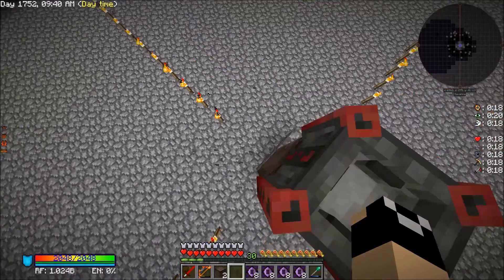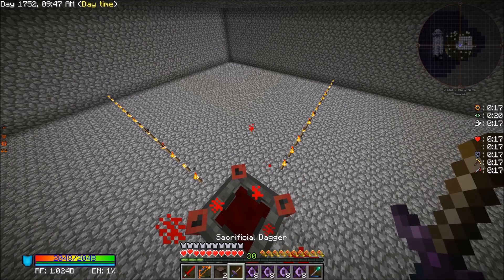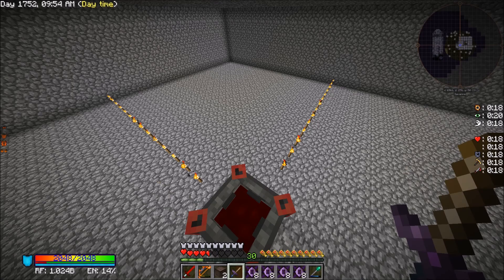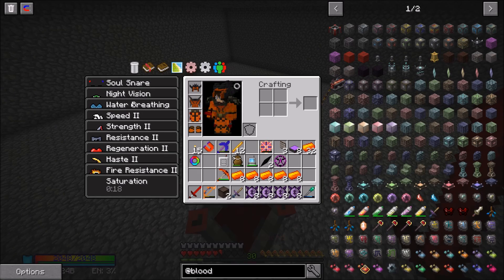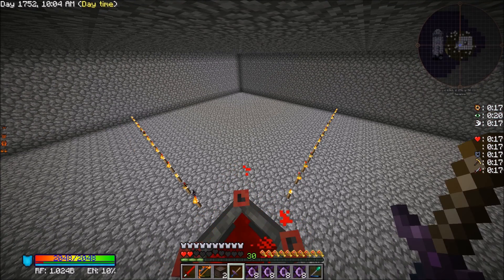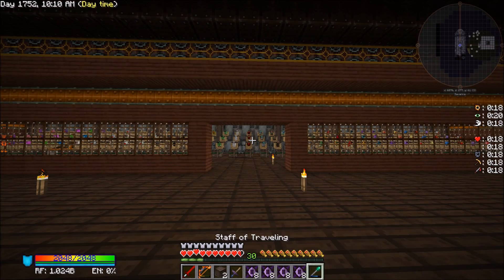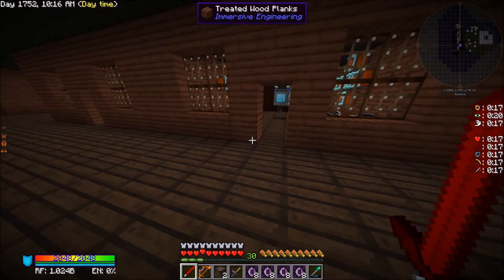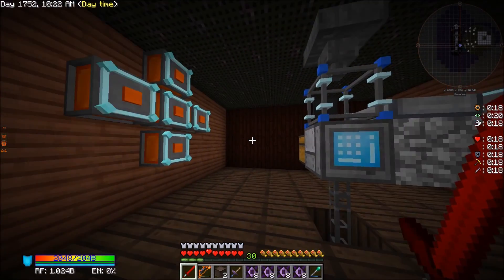We're going to bring this up just a little bit — not quite sure what happened in this room, it's all lopsided. We're going to say this is going to be the center and we'll adjust the room size as needed moving forward. We're going to put our blood altar right here. Then of course we begin the fun process of stabbing ourselves — which with environmental tech it's not too bad because we have Regen 2.